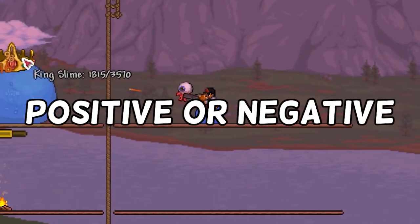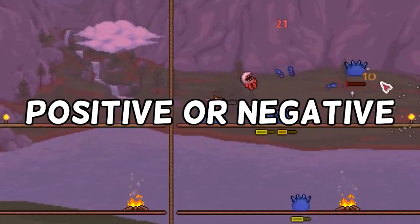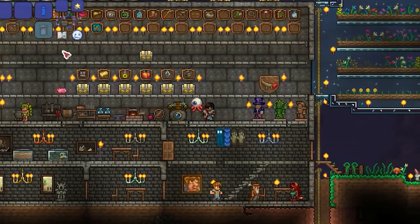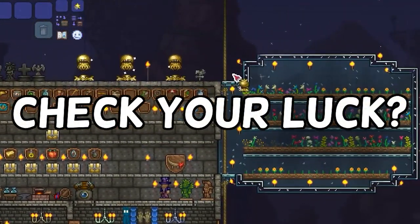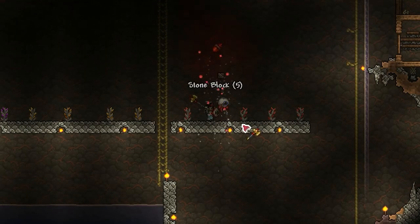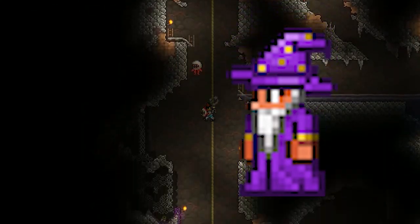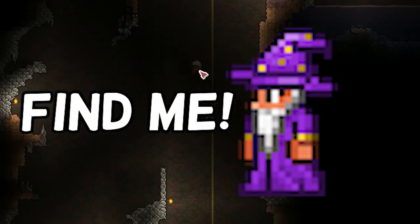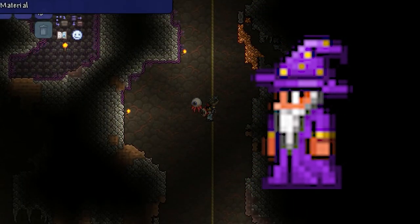I'm going to be explaining how to get positive or negative luck as well as giving you an overall idea of how it impacts your gameplay. So, luck is a new Terraria system that impacts your luck. How can you see if you have good or bad luck though? The game doesn't really give you a good overview unless you know exactly what to look for. That's where the Wizard NPC comes in. This is an NPC that can be obtained in hard mode as a rare spawn in the cavern layer or below. When talking to him, he will sometimes replace his usual dialogue with specific lines that dictate how much luck you have.